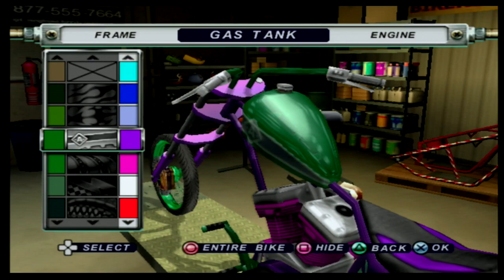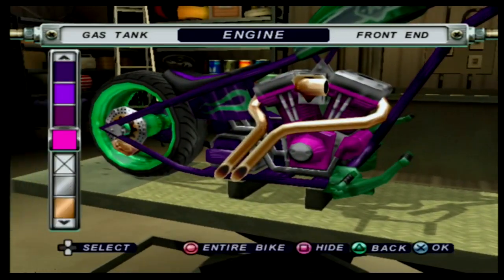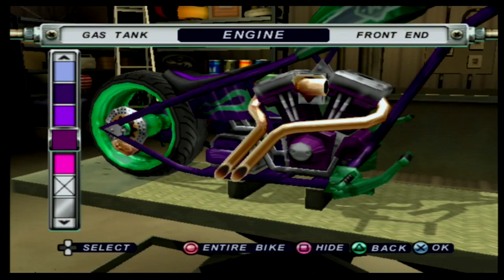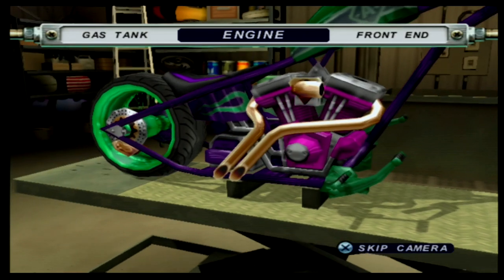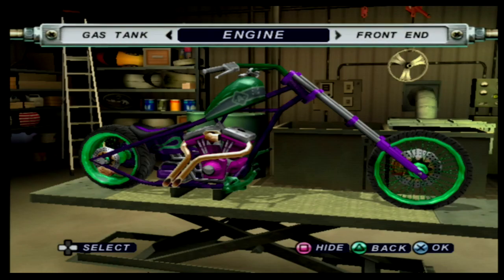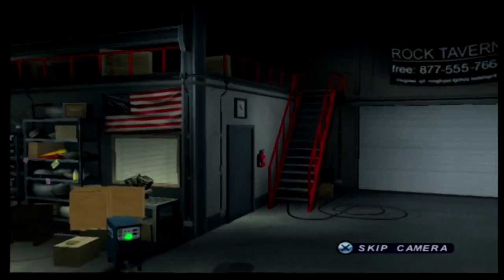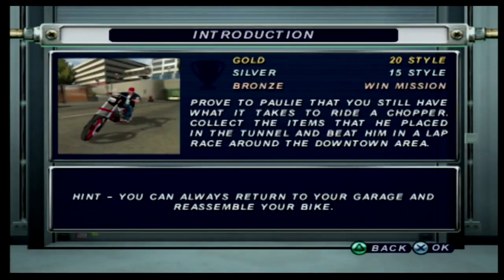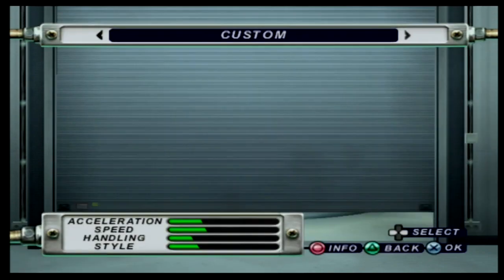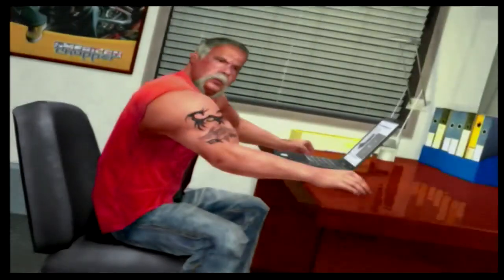All right, I like that. Engine — let's see what color we can make this. That looks like all we can do. Sweet. All right, all right. Introduction — I'll prove to Paul that you still have a riot chopper. Okay, let's do this. My custom, hit-the-city-looking bike. This looks horrible.